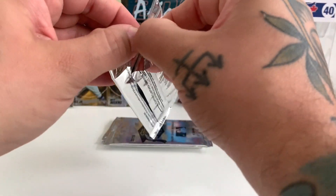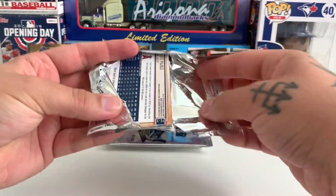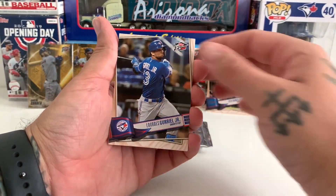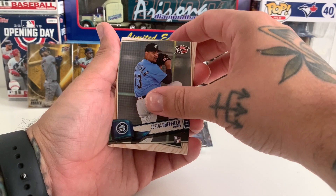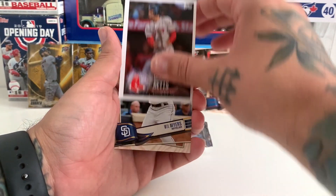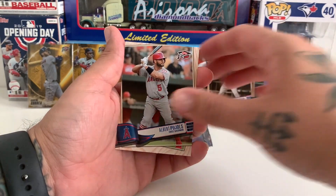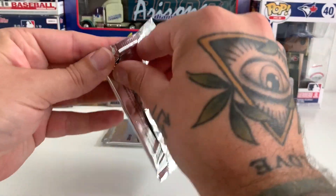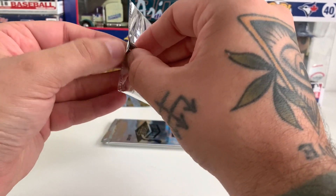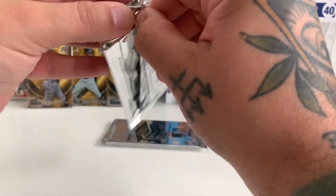Let's see what we can get in these last four packs. These are difficult to open! There's Lourdes Gurriel Jr., Justice Sheffield rookie card - he can go to the back just because it's a rookie card. He got a rough outing in yesterday. Will Myers, Aaron Judge, Albert Pujols. I know Justice Sheffield had a real bad outing but I hope he can come back.